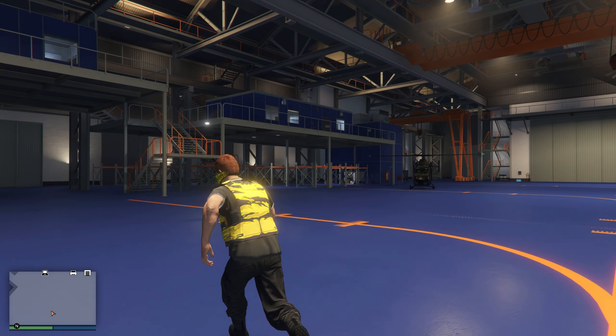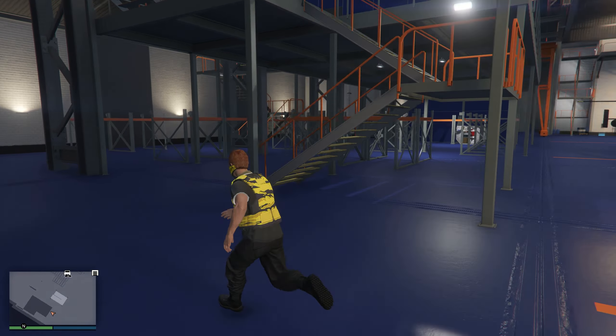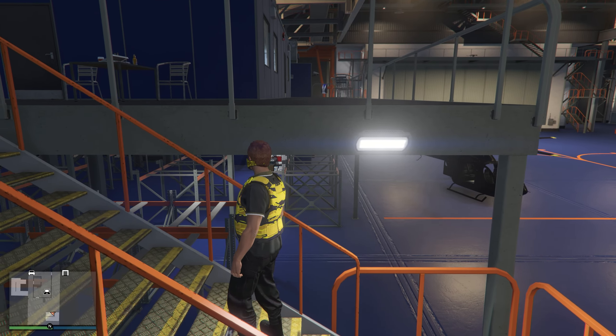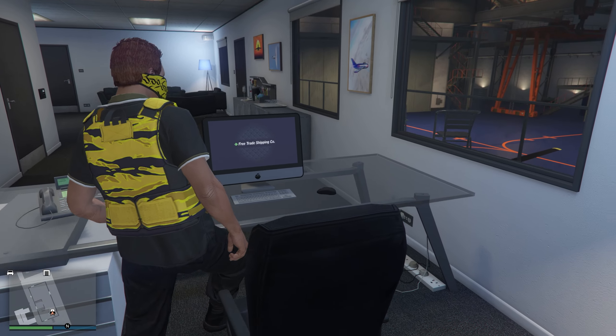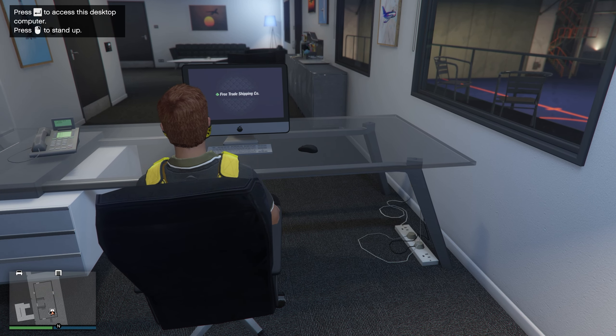With that being said, let's go ahead and make our way over to our hangar. Inside your hangar, make your way over to your computer. Go up the stairs on the left side of your hangar and there's going to be a small room — enter it, and there's going to be a computer you can access in there.